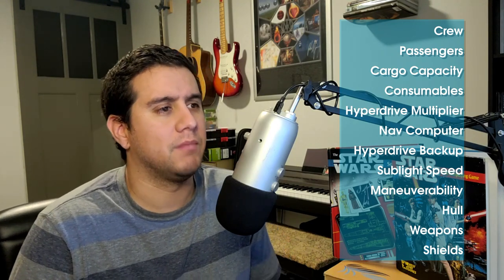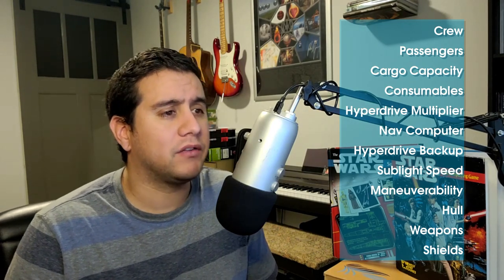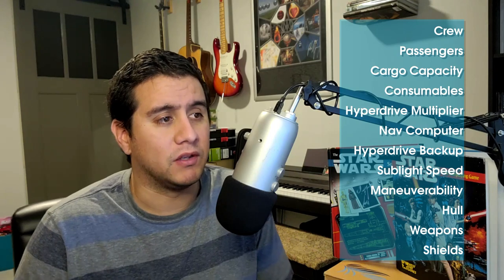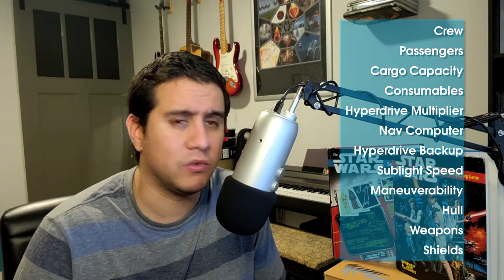Let's talk about the specific things you need to know about each starship — the statistics, the attributes of the starship. Crew: that's the number of crew members needed to operate the ship safely. Passengers: the number of passengers beyond the crew that you can take on. Cargo capacity is measured in kilograms. Consumables: that's how many days the ship can operate before landing or docking — a measure of the amount of food, water, air, and fuel carried. It's a catch-all metric for ships, which I like — keeps things simple.